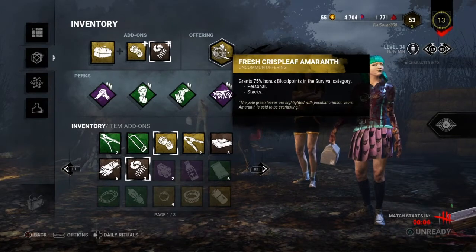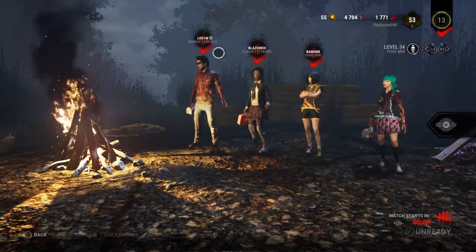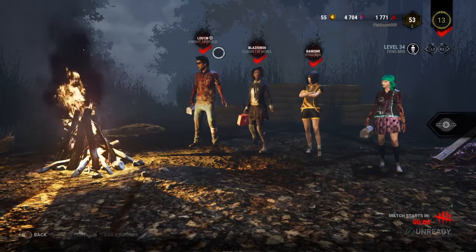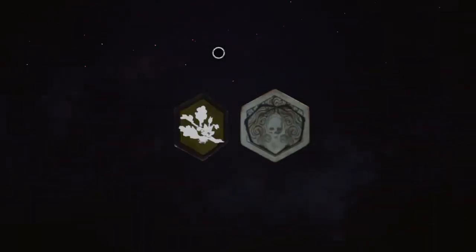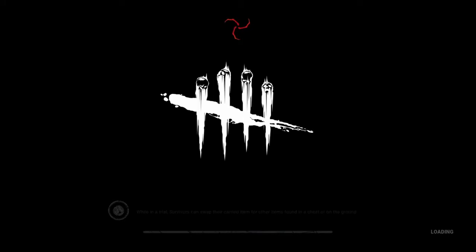I've got an offering that gives me 75% bonus bloodpoints because I'm still leveling up Feng Min. I think she's one of the coolest looking survivors in Dead by Daylight. I've got the prestige one skin on her torso and the other pieces are from the Dead by Daylight store.